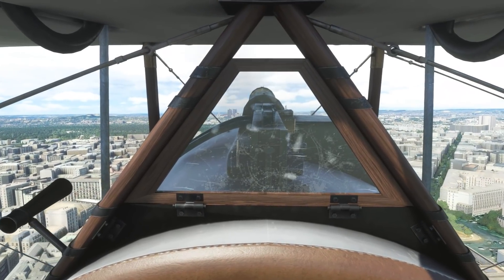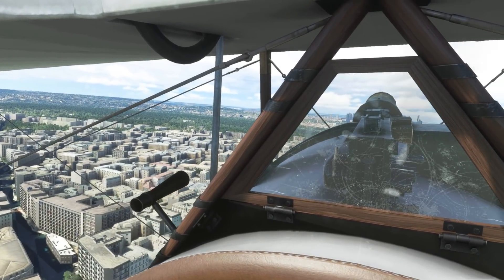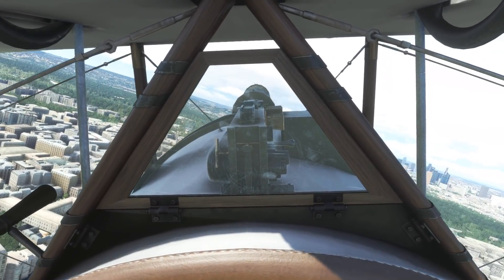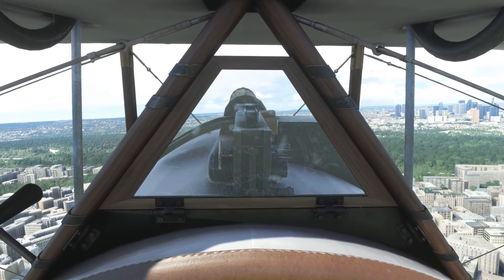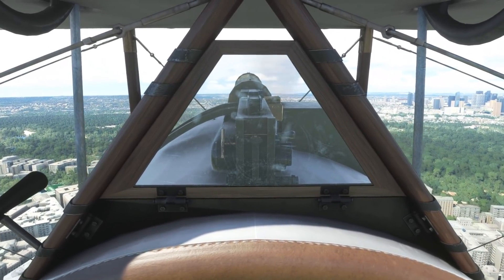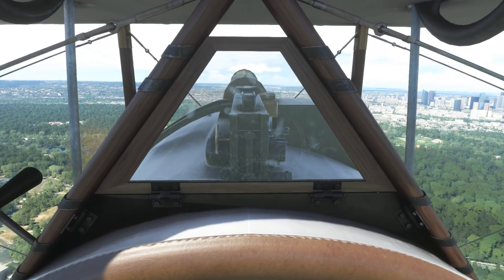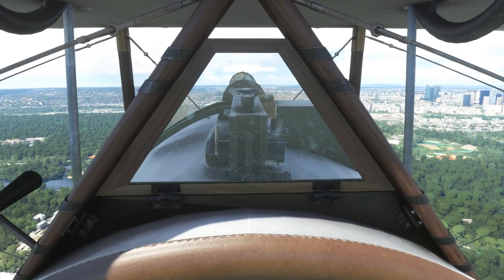We'll go back more or less the way we came - we'll head back towards the CBD initially. As usual I always like to take a little bit of a look at the external model of the aircraft in flight, so we'll head outside, take in some of the views as we head back towards the airbase and give you a closer look at the Newport 17 now that we're in flight. I'll come back to you just as we arrive at the airfield and make our approach to land.